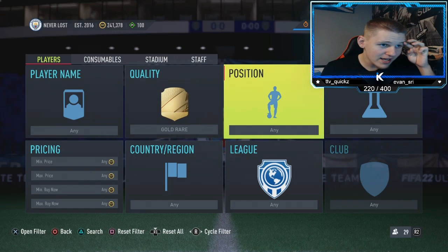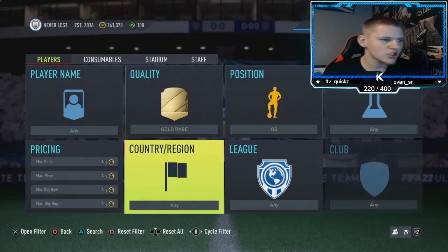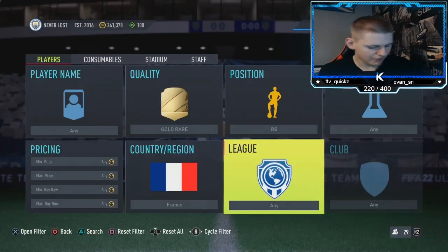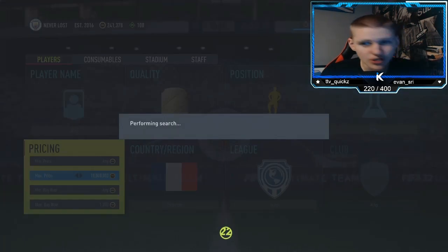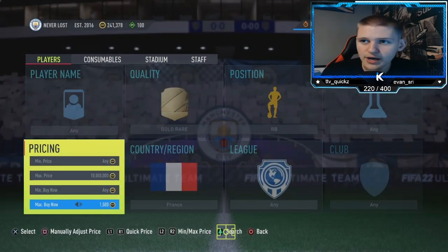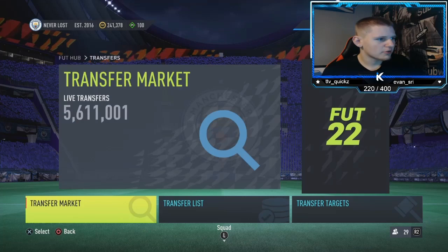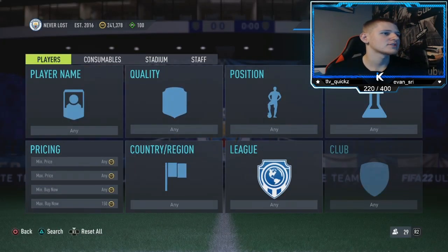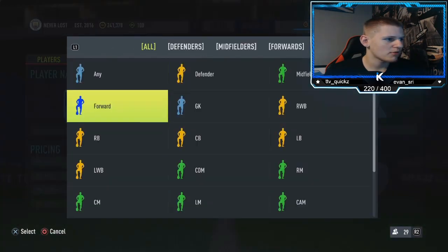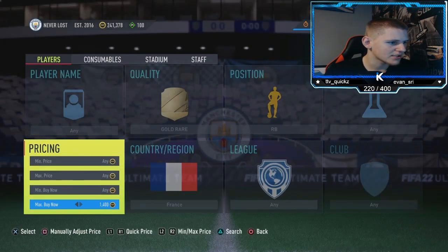Starting off, we're going to do gold rear position — go down to right back, chemistry any nation, go down to France, and leave league as any. You want to keep going up until you find a buy now. The buy now should be anything above half an hour. So: right back, French — let's have a look at the buy now price.